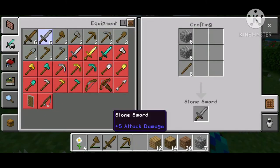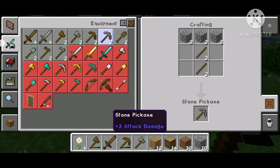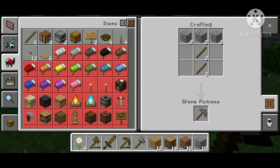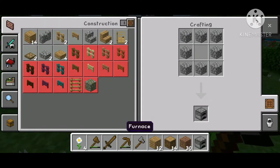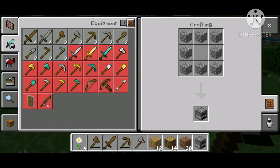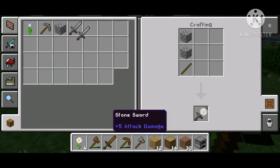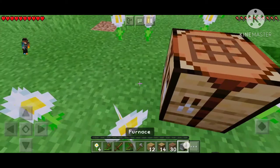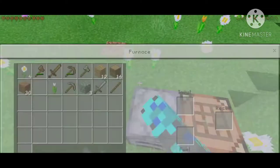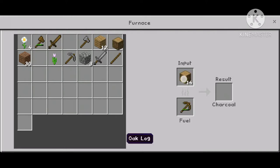Now I can make some stone tools. I need to make a furnace. Okay, the furnace is done. A stone pickaxe, and a stone sword. You might ask: what am I going to do with the wooden tools? If you didn't know, you can smelt wooden tools in the furnace.